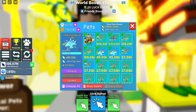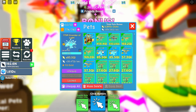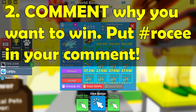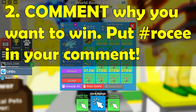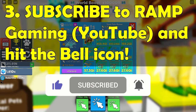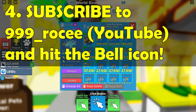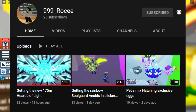So the steps to join our secret pet giveaway in Clicker Sim are: step one, like this video; step two, comment below why you want to win this giveaway and make sure to put hashtag Rosie in your comment; step three, subscribe to our channel and hit the notification bell; step four, subscribe to 999_Rosie's YouTube channel — I'll put the link in the description — and hit the notification bell there too.